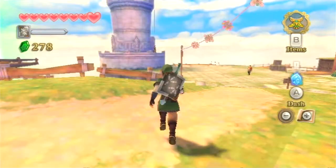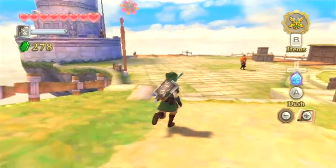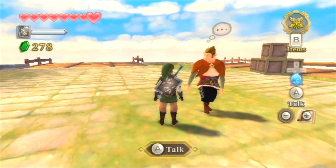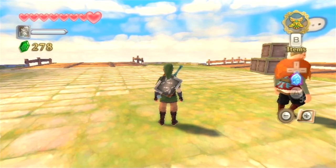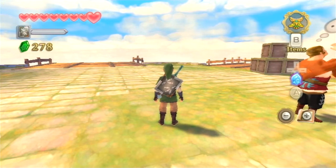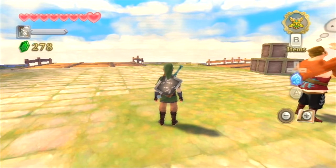Hey guys, welcome back to That LP Show. The name of the game is The Legend of Zelda: Skyward Sword for the Wii. In the last episode, we returned to Skyloft to place the ruby tablet in the altar beneath the statue of the goddess and open up a new column of light leading to the Eldin Province, which is our next destination.